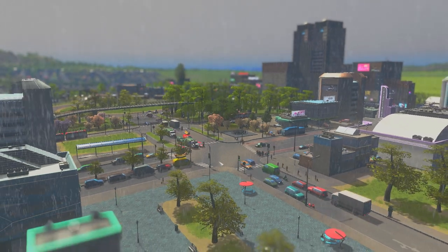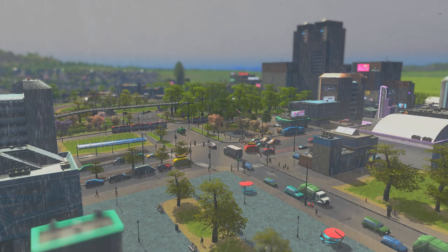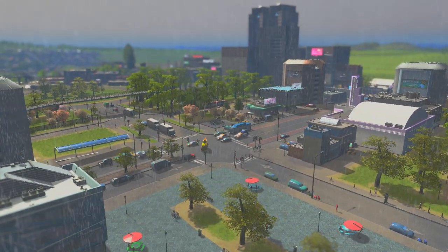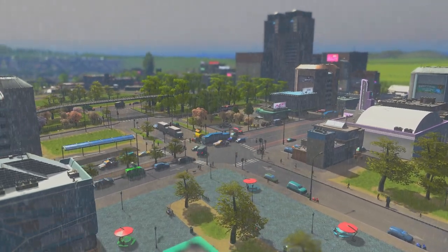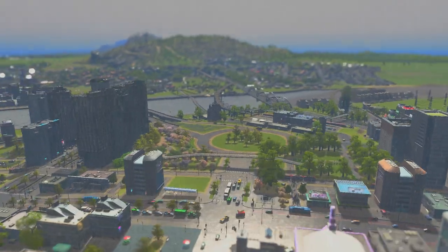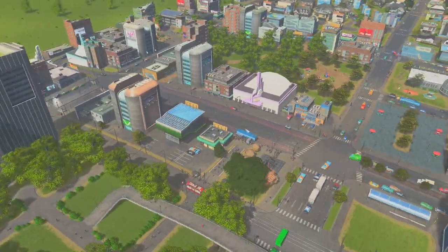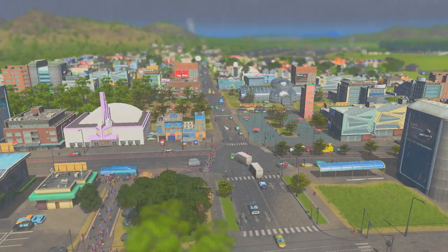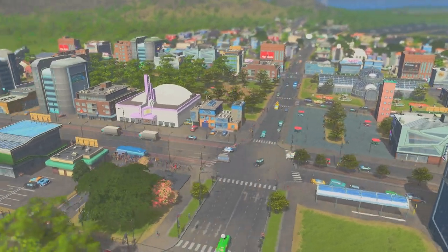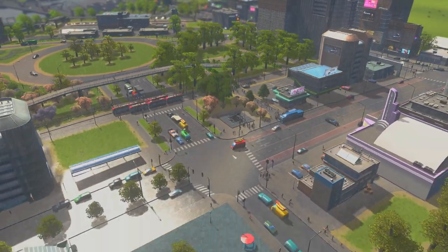Today we're going to be covering how you can do a kind of low-key downtown - so not your traditional city skyscraper kind of setup that you would usually do. This is more of a town centre. If you're looking in your lower density residential areas for something that has a little bit more personality but can still handle large amounts of people coming into it, this is your traditional town centre layout. This is the town centre we used in Fremwood and this is what we're going to be covering how to build today.